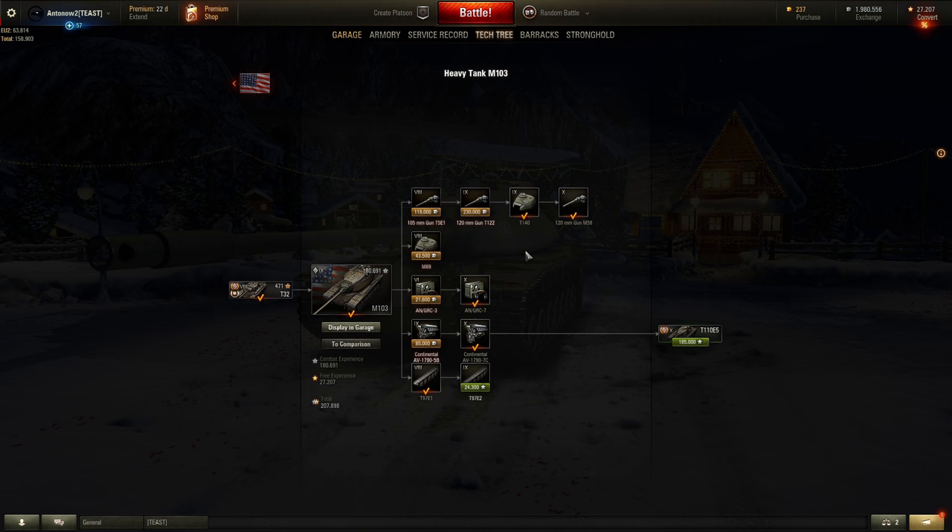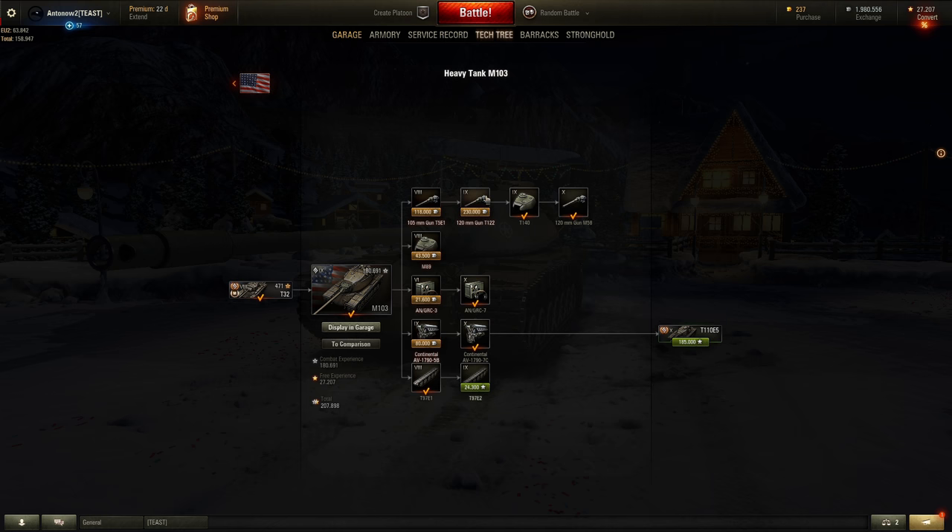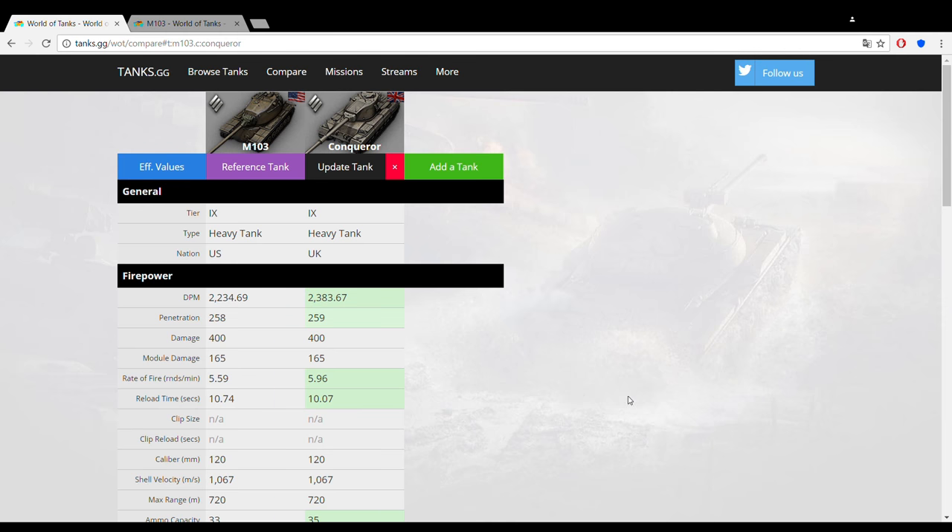However, you definitely want to get the upgraded turret because it gives you better survivability and will also boost your gun stats even if you're using the tier 9 gun. I did not research the tracks and in retrospect I regret that, because they give a decent upgrade in ground resistances. The terrain resistance will improve mobility almost as much as the engine upgrade, so get the tracks first, then research the engine, then the radio, and then go ahead and unlock the T110E5.